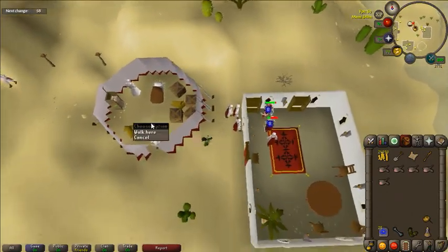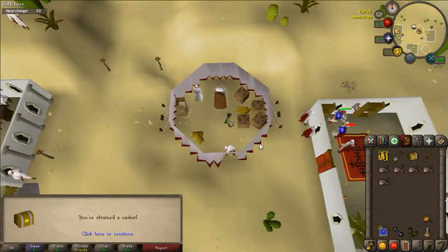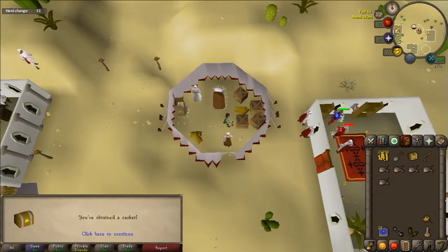Alright, here you go — find this little icon on the mini-map for the general store and search the crate. Good luck on your clue, guys.